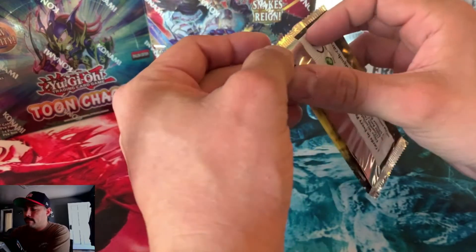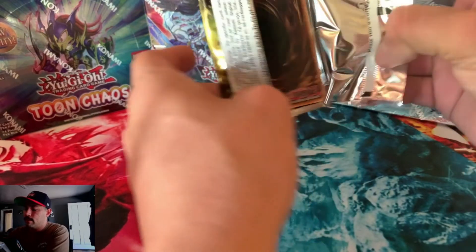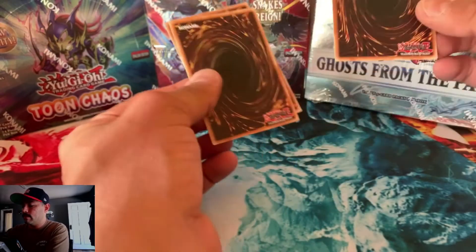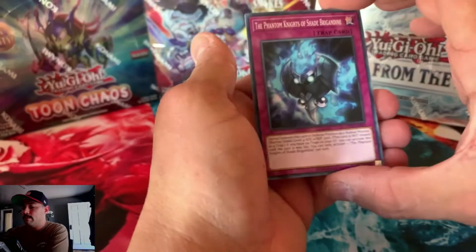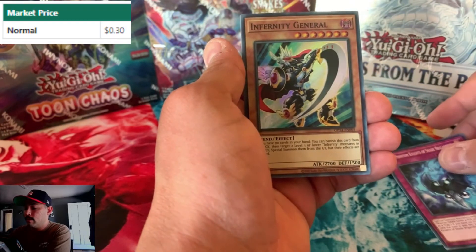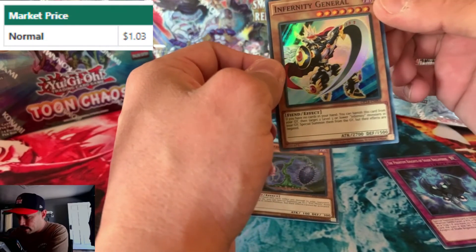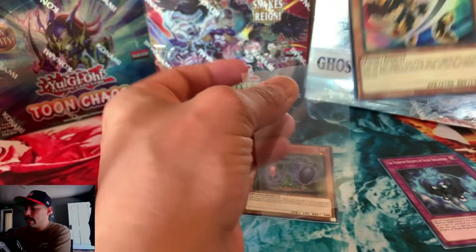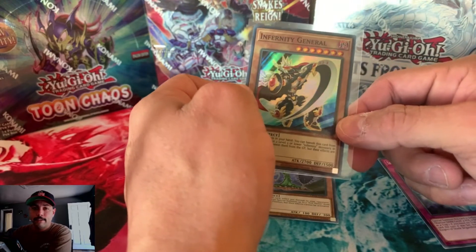I have no clue what I'm getting in this, and I don't know how difficult it is to acquire things like this. I think a lot of the times they put them in the front, but we shall see. The Phantom Knights of Shade Brigadine. Infernity General — Evil Star. So they did put it in the back. I have no clue what this is worth or any of that, but it's foil, super rare, a return pack — and I got it. So greatness — a lot of greatness.